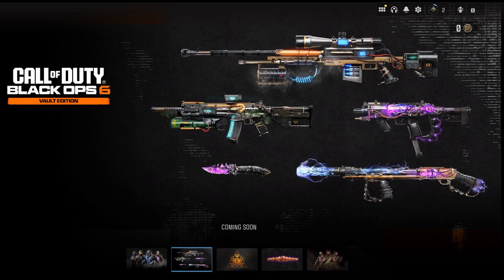If you look on screen you can also see some of the weapon vaults and weapon blueprints you might be receiving with the vault edition. I'm not going to talk too much into this because I'm not one of the people who studies the attachments and all that, but they look pretty cool.